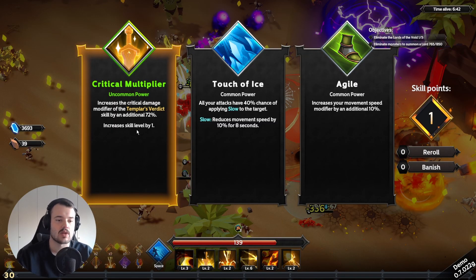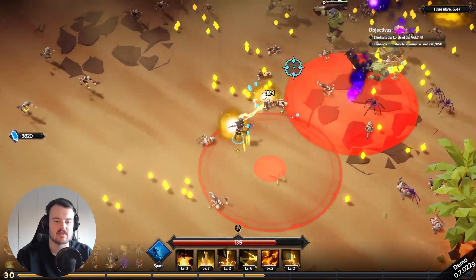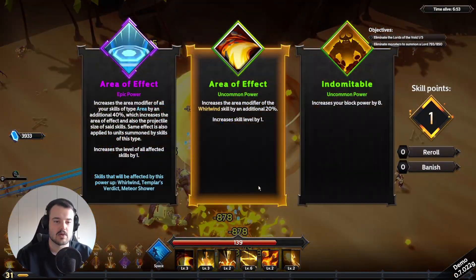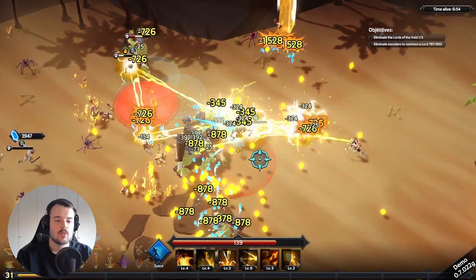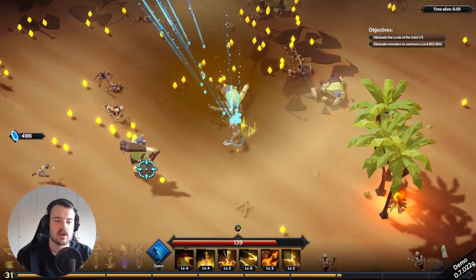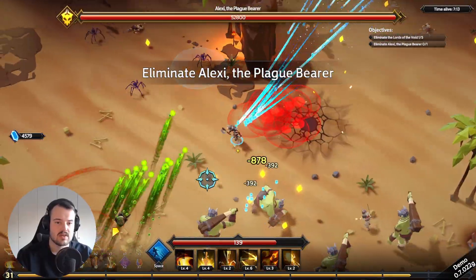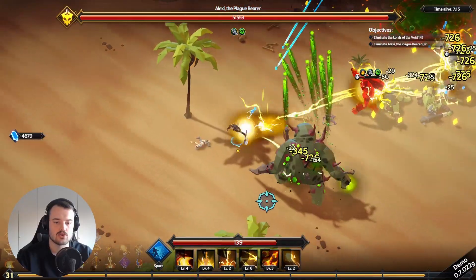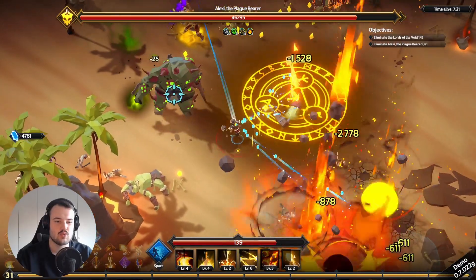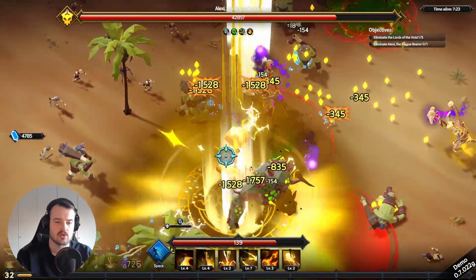Lovely display of effects on the enemies — very clear. The UI in this game is very clean and everything is clearly explained. Look at the area of effect we're putting out — our whirlwind is almost encapsulating the entire screen. There's the Plague Bearer lord. He looks cool — the art style is beautiful, a bit cartoony, a bit less realistic than Biters and Bullets but still has some similarities.